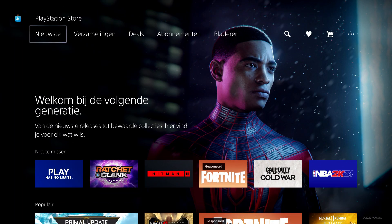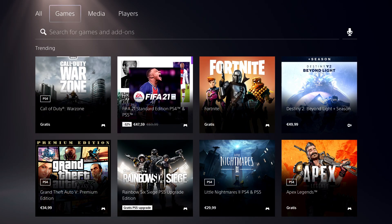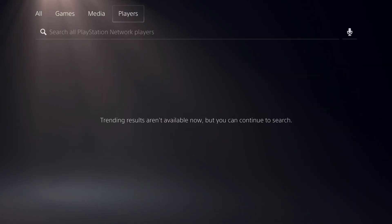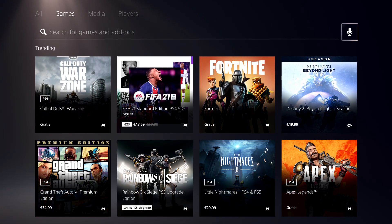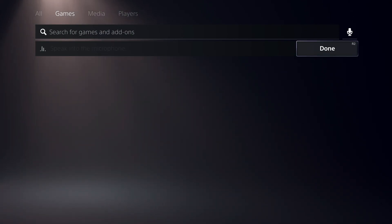On here you just want to search up the game. To do that, go to 'All Games' — one of these two options. Don't go over to Media or Players, otherwise you just can't find it. So let's do it on here.